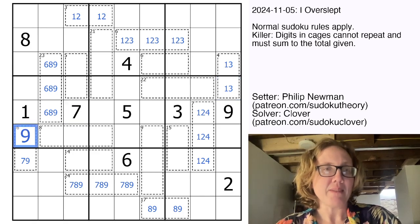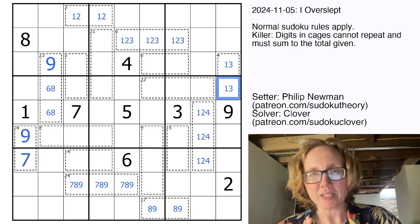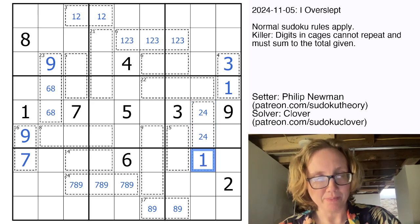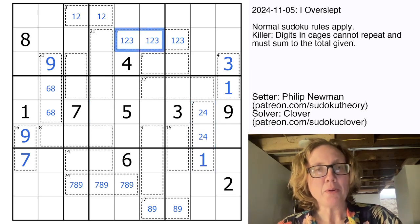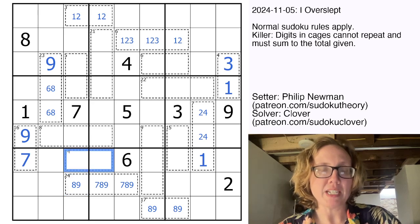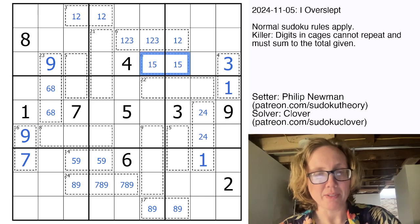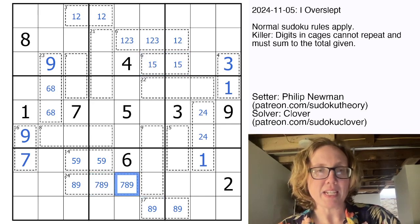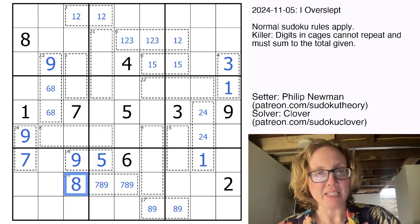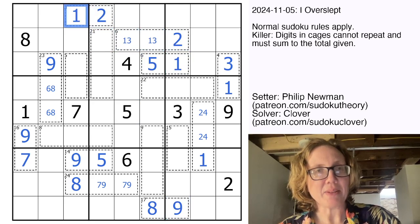We have a 7 here, which makes this a 9, and then the 9 places a 9 in this cage up here. A 3 here makes this a 1, and then the 1 places a 1 in this cage down here. This cannot be a 3, and this cannot be a 7. To make 14 in two cells without using a 6, it has to be 5 plus 9. To make 6 in two cells without using a 4, it has to be 1 plus 5. We know we have a 7, 8, 9 triple down here already, so that's a 5 and a 9. Then 1, 2, and 3 here makes this a 5 and a 1, and that's now a 2 and a 1.